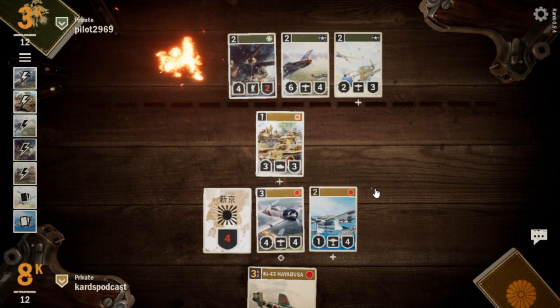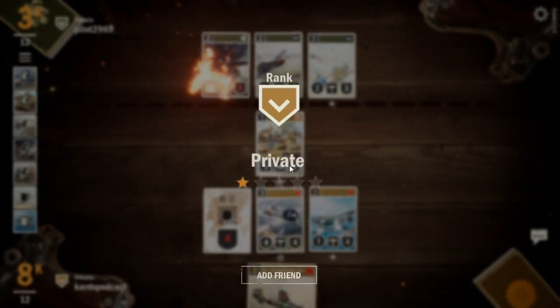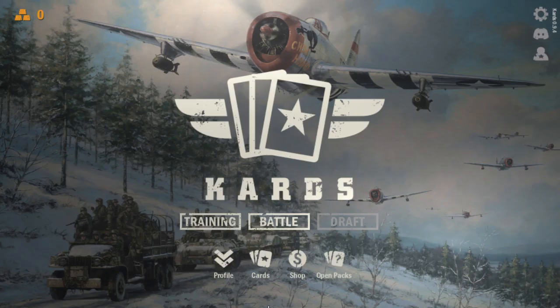They go after our HQ — good play — but I think that wins us the game actually. They attacked with their 8th Cavalry, so now we can attack their HQ, then strafe with a zero and we get the win. Good way to start, getting a win right out of the gate with our Japanese-German deck. We get our little victory, pick up a star, and complete some of our daily tasks.